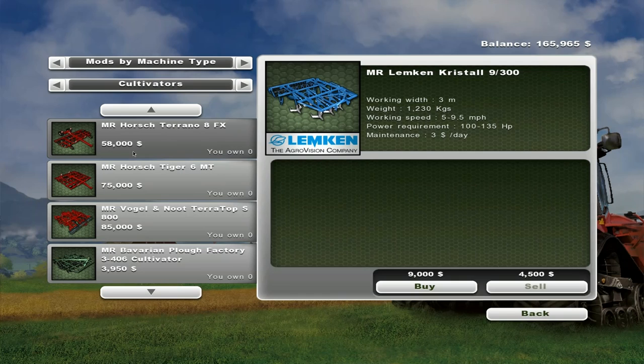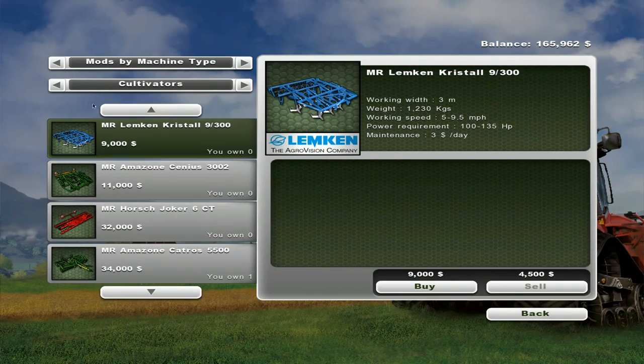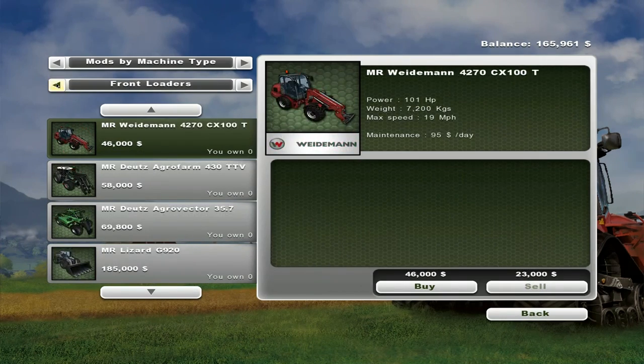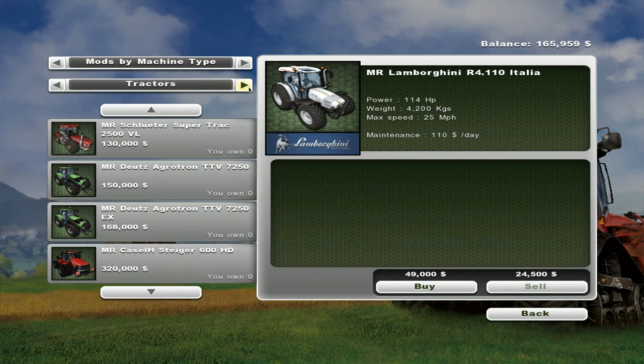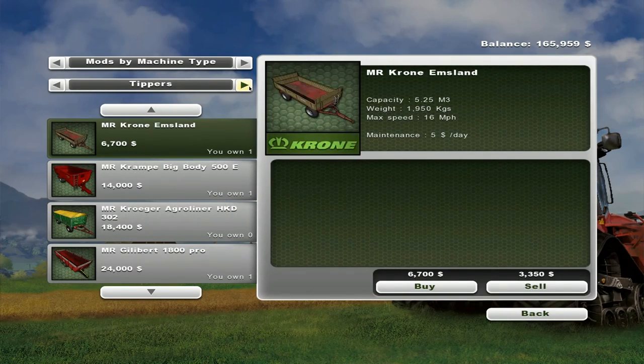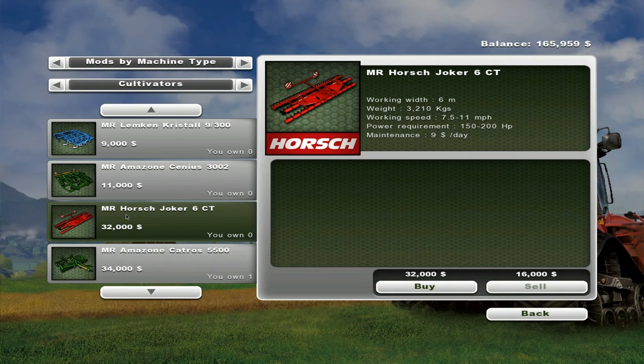What do we got for cultivators? Well, I can definitely afford a cultivator. Can I afford a tractor? What horsepower were we looking at - I'm pretty sure that was 150 again. Yes, the Amazon Catros 5500 - we need 150 to 200. And according to the tech specs, our John Deere had that.